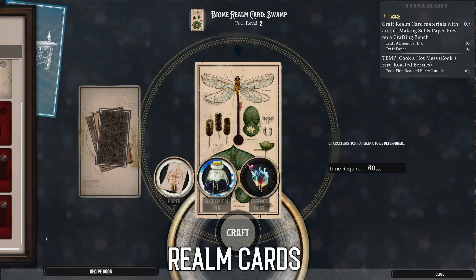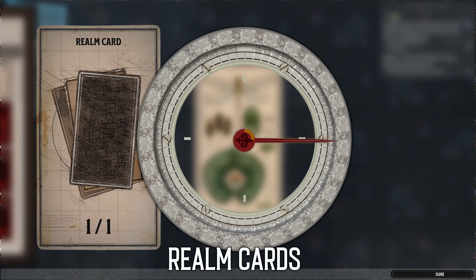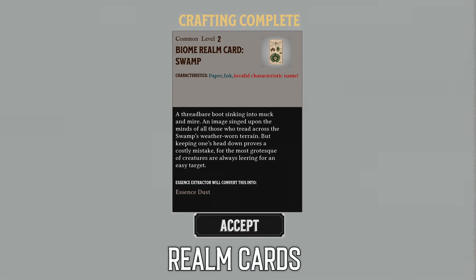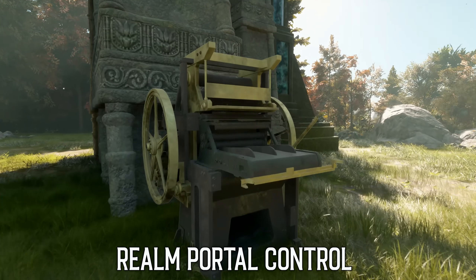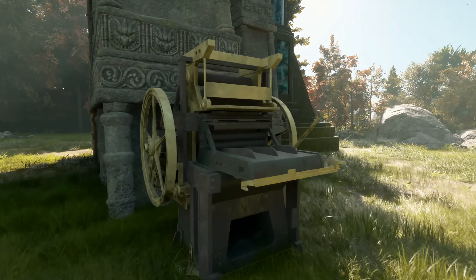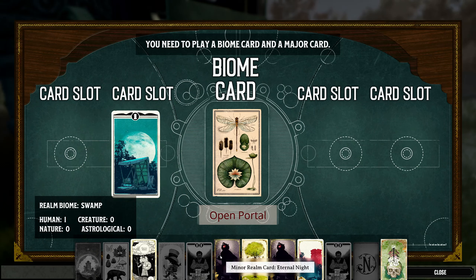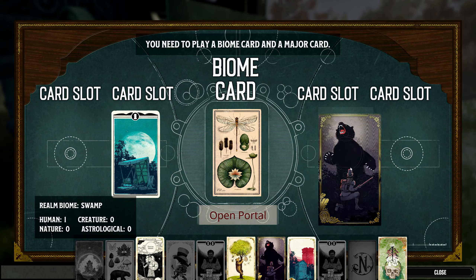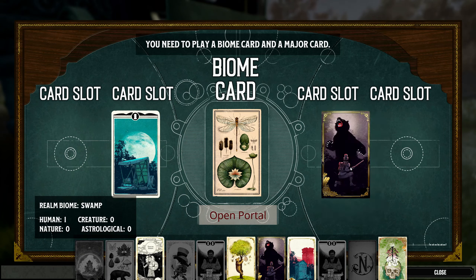So how exactly do these realm cards work? While realms are procedurally generated to ensure you never experience the exact same environment twice, realm cards give you a certain amount of control in regards to which type of realm you might encounter. You can combine a limited amount of realm cards to influence the parameters of a newly opened realm. There are three types of realm cards that can be crafted: biome cards, major cards, and minor cards.